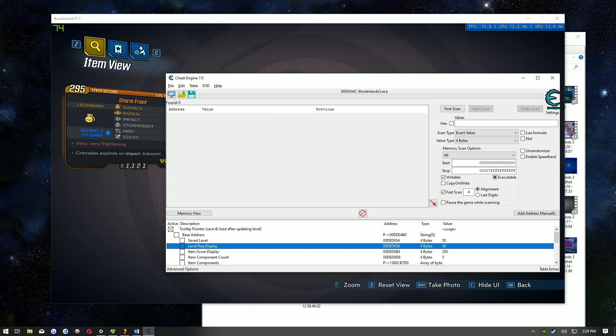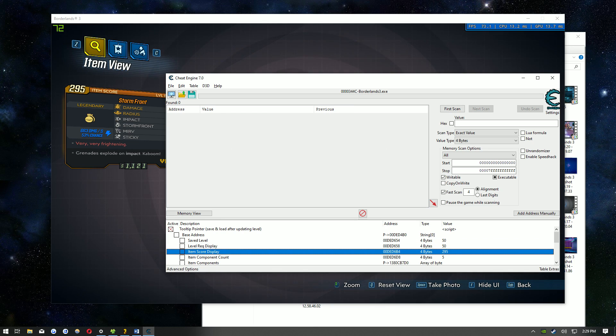I don't recommend changing the item score display, because if you change it to anything higher your game will crash. There are some cases where you can change it to something like 999 and it'll be really powerful, but only a few people have ever gotten that to work.